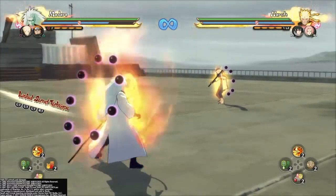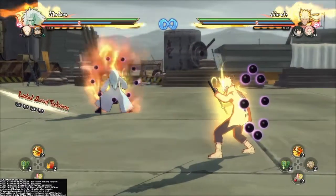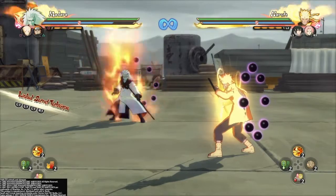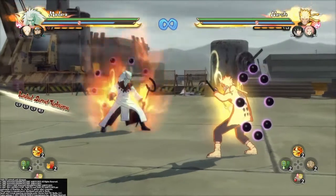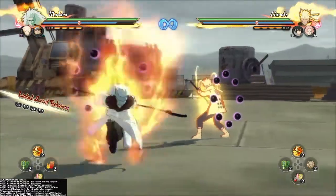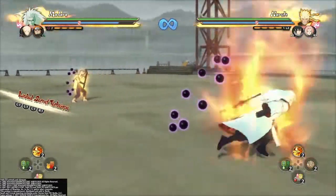Like I said, it works with any character. Just do a team ult and switch to the right character if you're using three characters. If you're on a two-man team, just switch to the support character really fast. That's how you do this glitch — if you like it, leave a like, leave a sub, and peace.